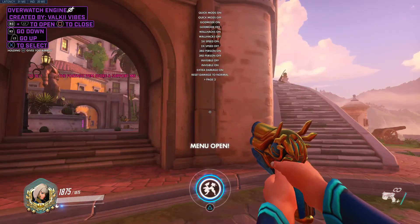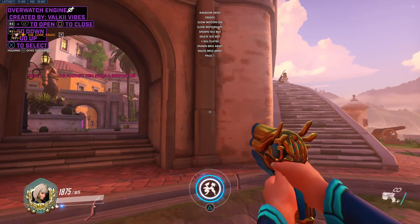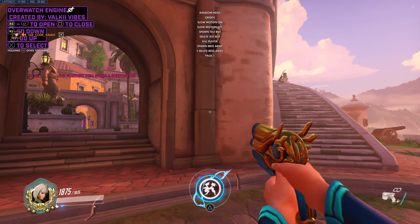Here's the menu right here. Much more options as you see — got quicken mods which is new, extra damage is new, page two is new. Random hero at the top, and you can see credits, slow motion on and off.